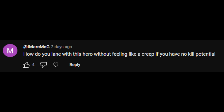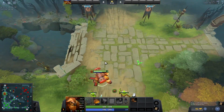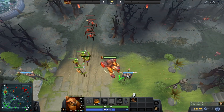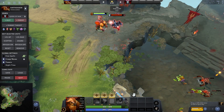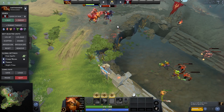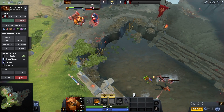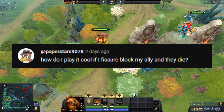The first question is: how do you lane with this hero without feeling like a creep? Here's step by step how you should lane with Earthshaker in the current meta. Step one: block the enemy small camp. Step two: block your own creep wave. Step three: block your creep wave until you get a good lane position. Then you either help your position three with the stacks or fight the enemy position five in a 1v1. Whenever you use your Fissure, use it wisely — try to get range creeps or harass the enemy carry at the same time.